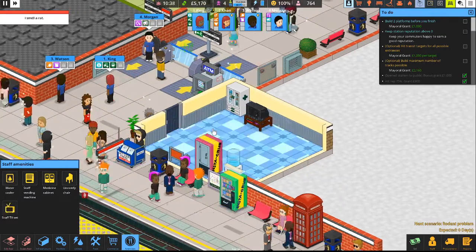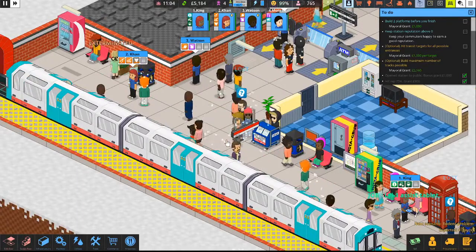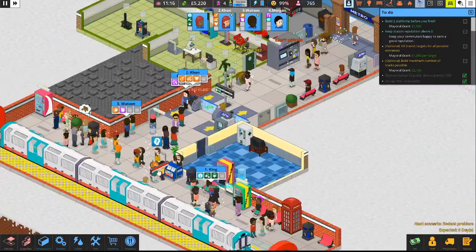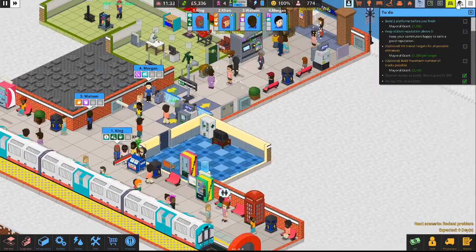I smell a rat — uh oh, where's our rat? There it is! Khan's coming — zappy zappy, zap that rat into oblivion. Beautiful. And King needs to get to the information pad. This station is humming right along, that's what we need.